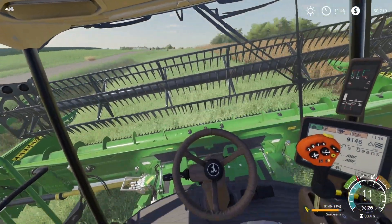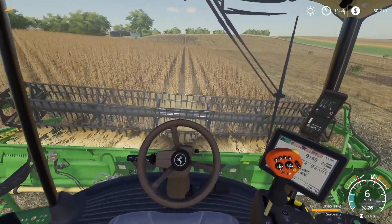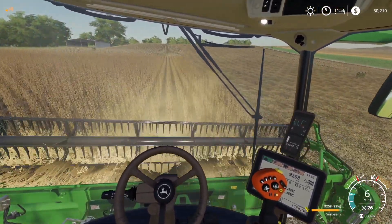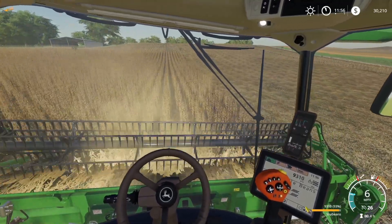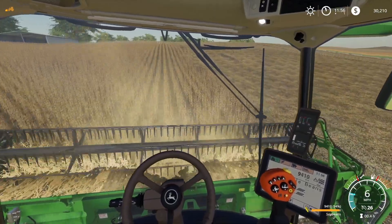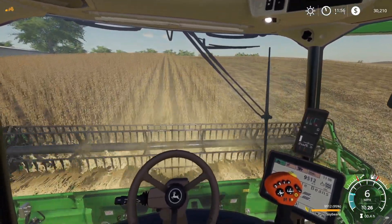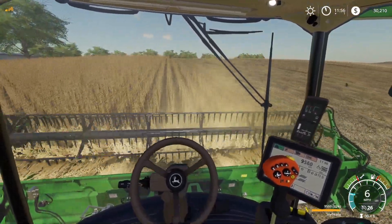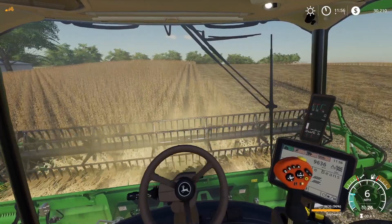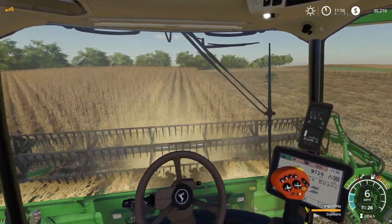We're 91% done — this is a good time to end the time-lapse and record at normal speed with commentary for the last 9% of our harvest. Already at 92% now, climbing quickly — 93%. It goes up every 10 seconds or so. Now at 94%! If you're wondering where I'm getting that number, it's at the bottom right-hand corner of the screen, beside the speed display — that little line that says 'soybeans' underneath. We're at 96% now. I need to focus on this harvest though — I keep looking down at the HUD and missing crops.